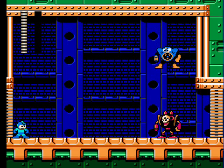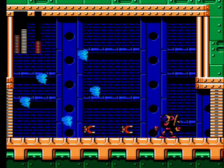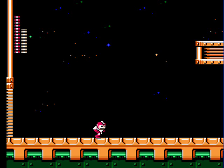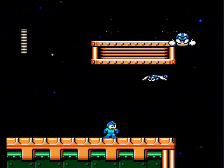Then you'll encounter Air Man. Both the spark shock and magnet missiles are effective against him — use one or the other. After beating him, use the weapon refill to stock up on your Rush Jet if you need to, because you're gonna need lots of it to get across this giant pit.